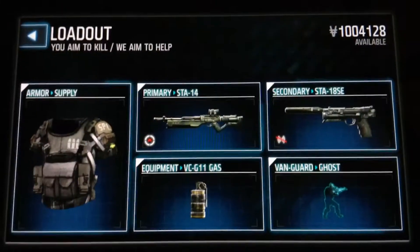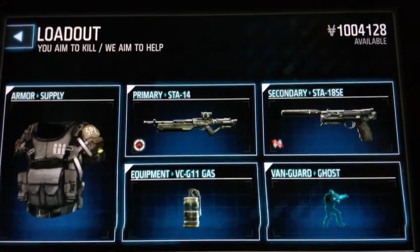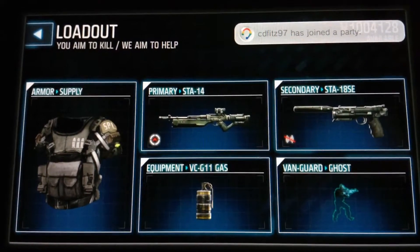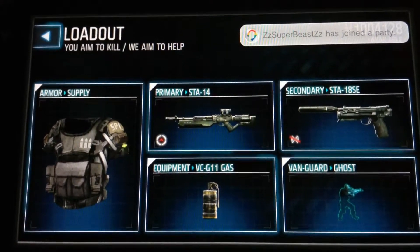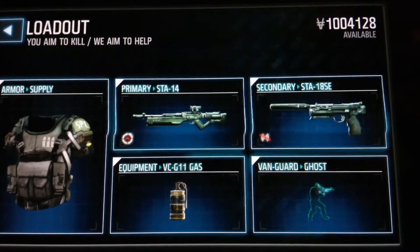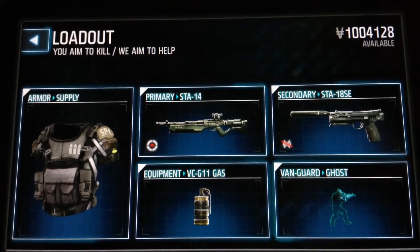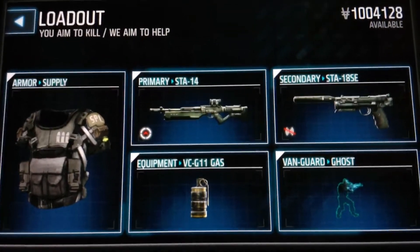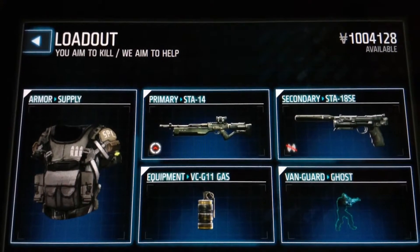These aren't the worst things to make it bad — they're actually the best things. Supply: it's gonna run out of ammo with that shaky scope, you're gonna run out of ammo soon. Gas: just to keep people behind you, backed up while you take care of people out in the distance. STA 18 for close range battles. Obviously ghost, because you could do the whole sniper setup with ghost, or you can run around with the pistol and ghost and just do whatever you want.